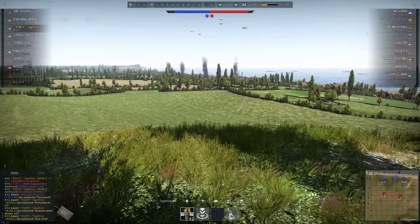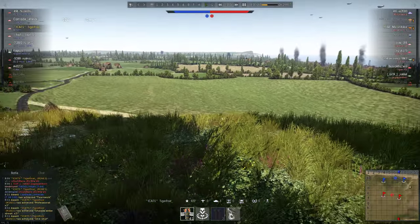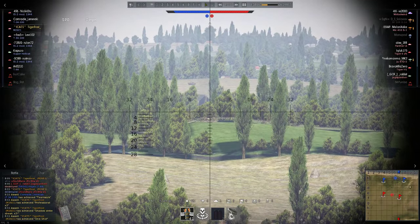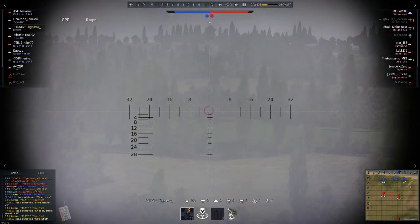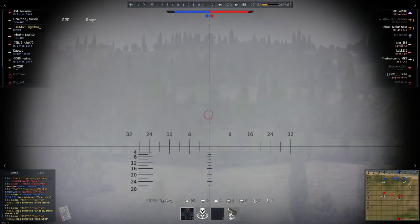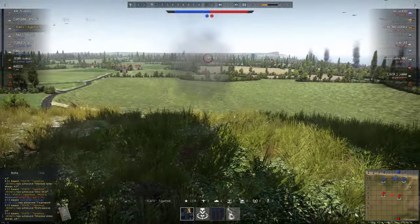Scanning for enemies — not spotting any movement yet. Then I hear the crack of an 88 and see a muzzle flash — it's a Tiger 2P. Fire falls just too short. I'm hoping he doesn't see me because shooting into his side is just what I need. He's fixating on a teammate. I reload, put a shot into the Tiger, and knock him out — that's the fourth kill. I see a Panther way out there.